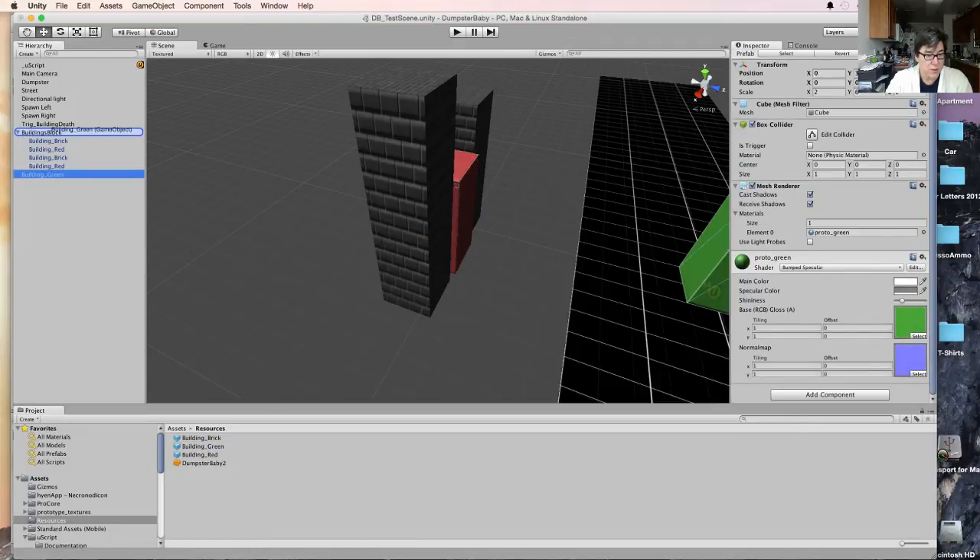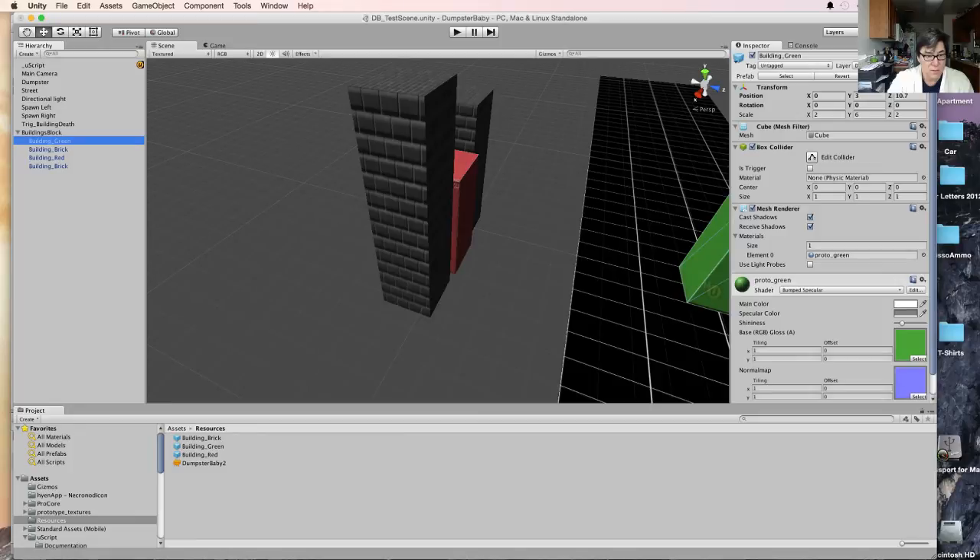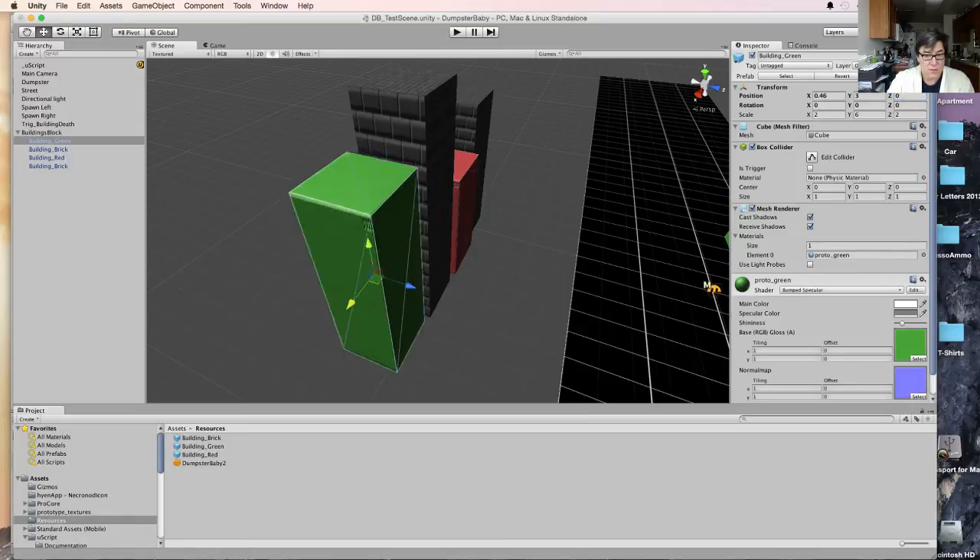Take this green one, put it here. Let's kill this second red one. Take this green one — there we go. Let's move this green one into our block, and I'll actually inset this one just a little bit.